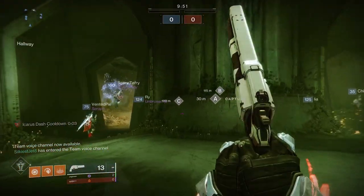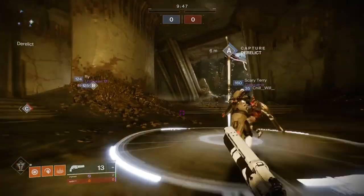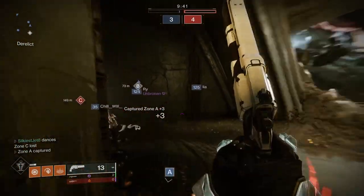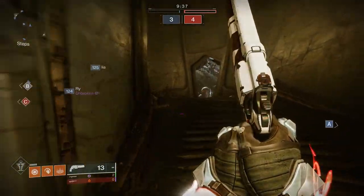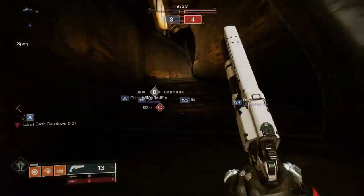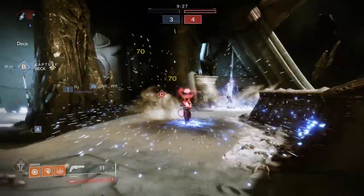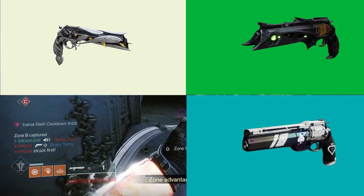There are currently 10 exotic hand cannons in Destiny 2. Most of these are kinetics, with only Sunshot and Ariana's Vow being energy weapons. I didn't want to just do a comparison of all of them because they're not really all comparable — Ariana's Vow is very different from the others, so we'd have to use different metrics. For this comparison, I wanted to choose four similar hand cannons: Thorn, Lumina, Ace of Spades, and Hawkmoon.